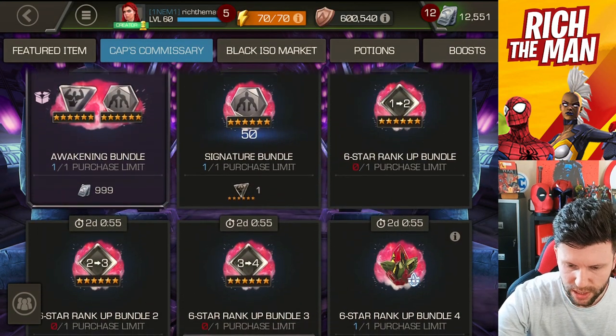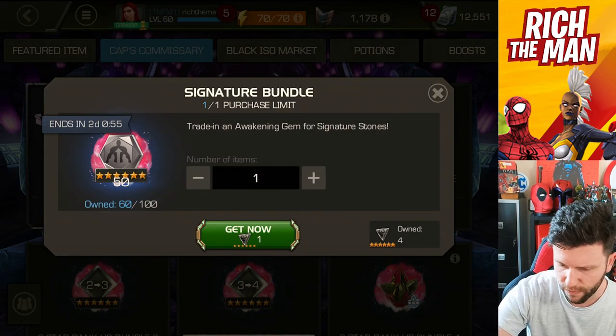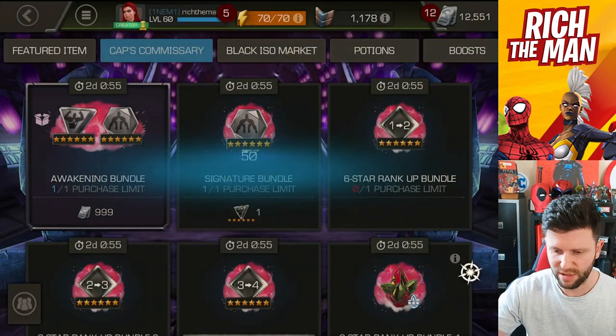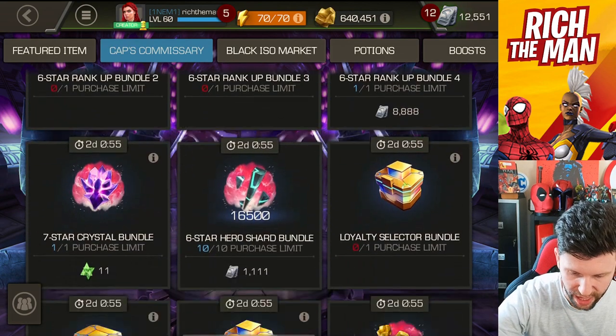Signature stone wise and this kind of trade-in thing — I think I'm actually going to go for this. I've got four generic awakening gems. What's one going to be to me? Nothing. So that's all that.